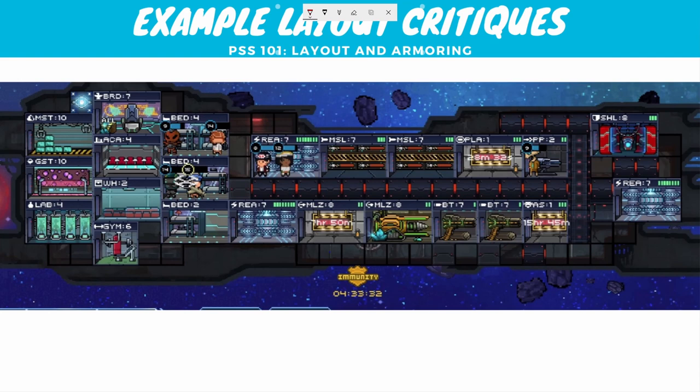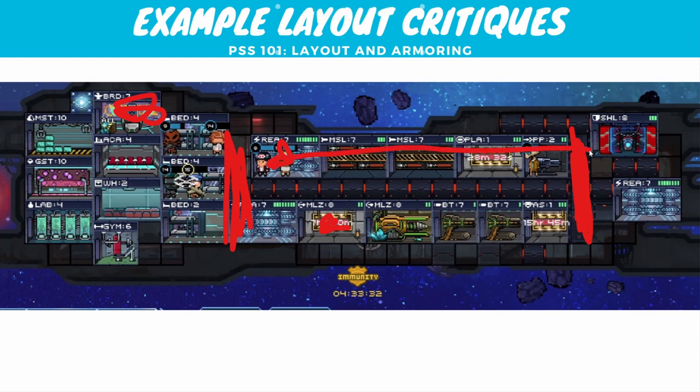Let's look at this pirate layout — it's two levels, and there's a weird shield placement over here that's probably an issue. Are all the combat rooms connected? Yes they are. Most non-combat rooms are over here — they could remove the bridge, the gym is okay. Does it have a lift? Yes, one lift connecting the two levels, and it's not too long. However, the lift is all the way on one end, so a crew wanting to get from this reactor to this laser has to run all the way to the lift, down, then all the way back across. I would move that lift to the middle to help crew movement.